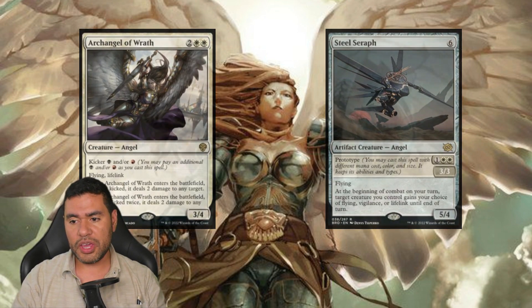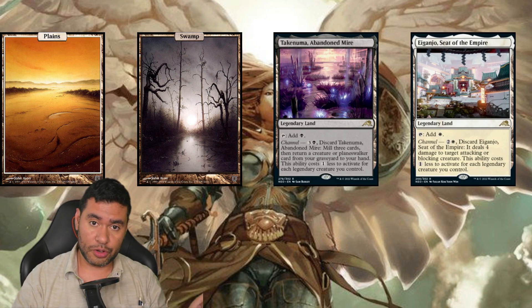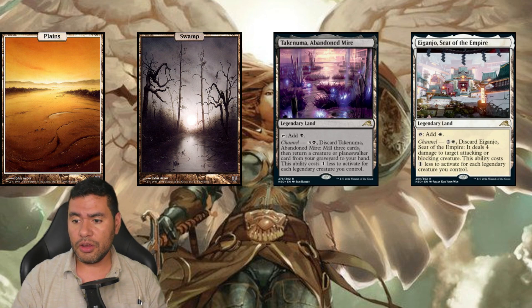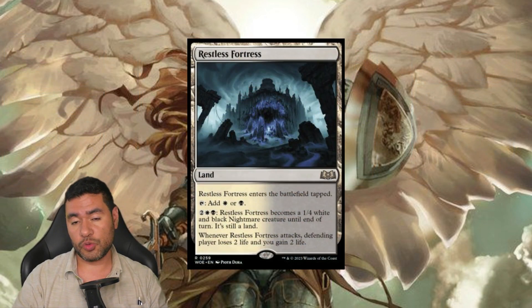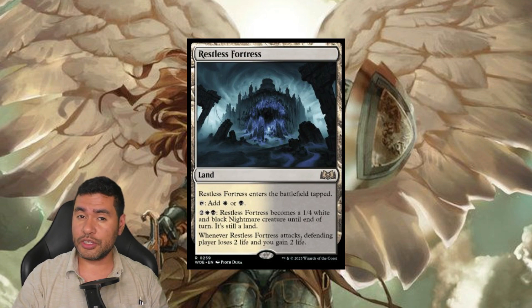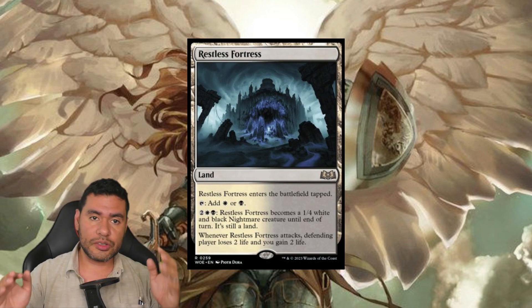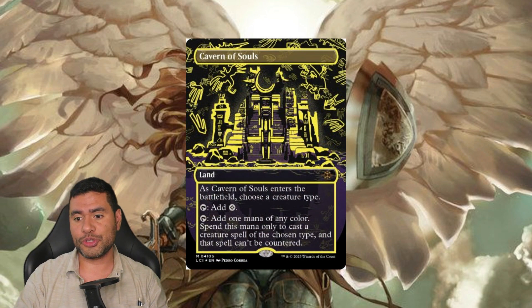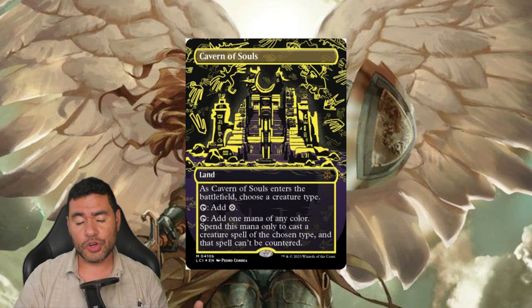For the lands, we have it pretty simple. We have a lot of Plains and Swamps. We have one Takenuma in case we need to recycle something, an Eiganjo in order to have some protection, and Cave of Koilos in order to have color. We have three Restless Fortresses that can go ahead and help us gain some life and get our creatures bigger and better. And also, this last reprint is Cavern of Souls. The deck is pretty simple, pretty good, and I hope you like the games.